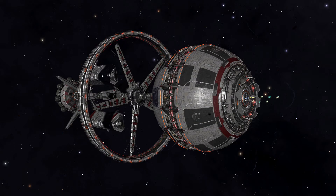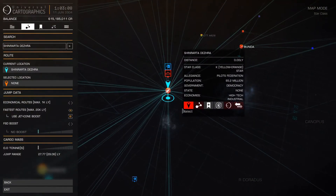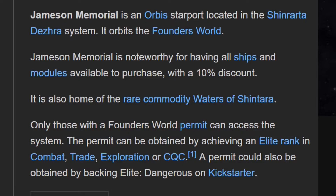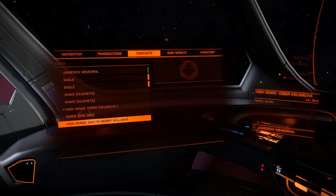After you have your new frameshift wake scanner, you will need to find a busy space station. If you need a suggestion, you can try Shinrarta Dezhra at Isra. There is a space station here called Jameson Memorial. Jameson Memorial is known for having all ships and modules available for purchase with a 10% discount. It's also an excellent place for scanning wakes — it has a lot of traffic.